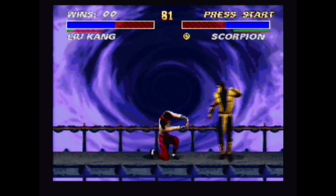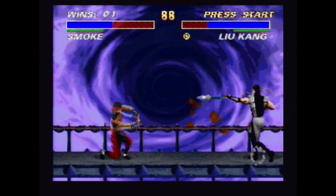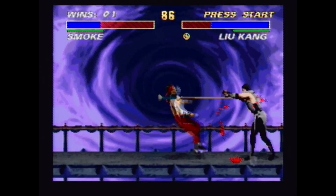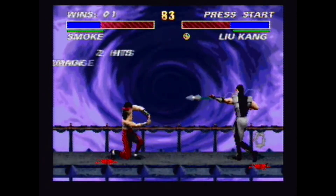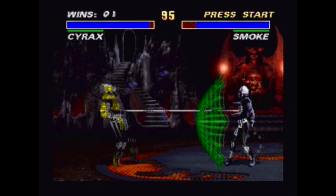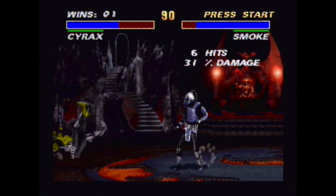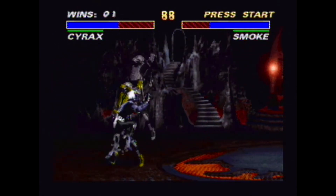Ultimate Mortal Kombat 3 for the SNES contained some minor bugs, one of them in the 8-player endurance match. When you select random characters, sometimes the letter E will show up in place of Sheeva. Sheeva's sprites were removed and would appear all glitchy on the screen. The sound effects were still there and Sheeva was stronger and faster, but you would end up crashing the game.